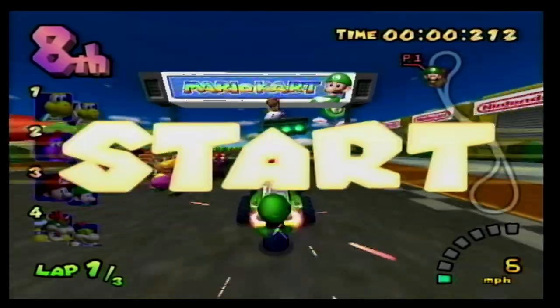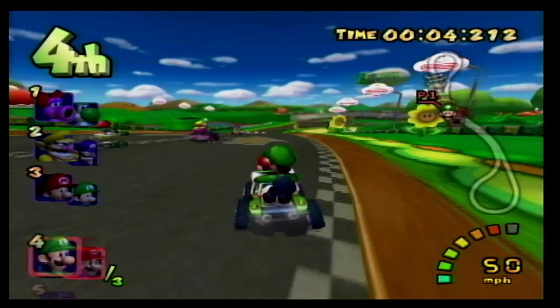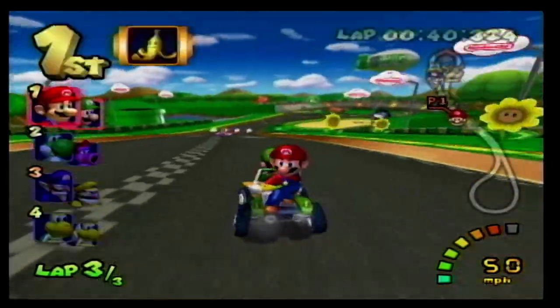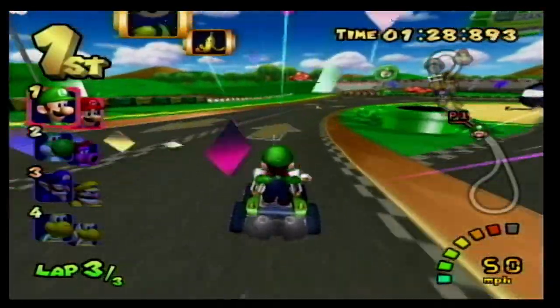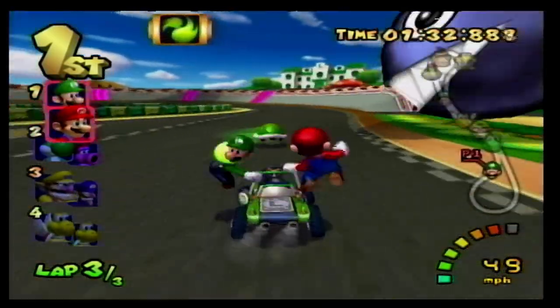At number 15 we have Luigi Circuit, and for a starter track this one still manages to have some creativity. The track does this really unique thing where a part of the road is right next to another part of the road, so you may have to dodge racers going in an opposite direction. This track also features a chain chomp to keep things spiced up.